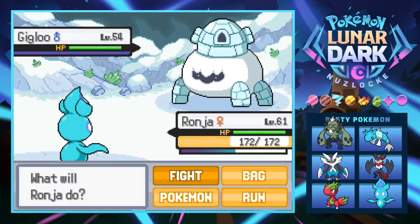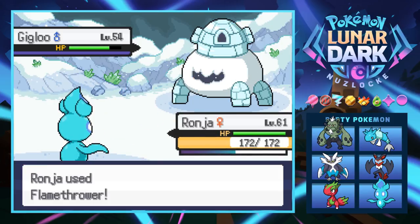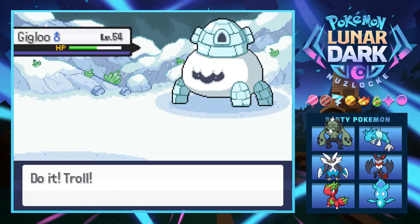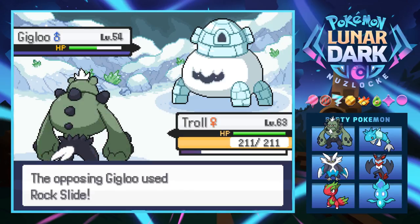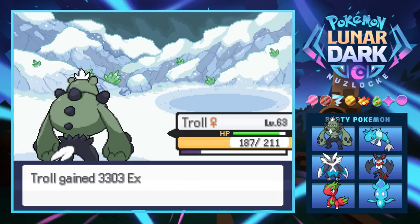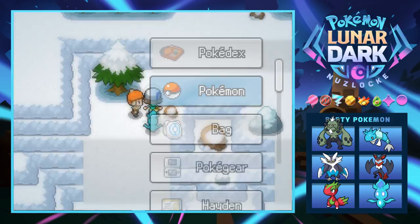Next is a Gigloo. We've seen two Igloo pokemon but I don't know what a Gigloo is. It looks about the same as the other evolutions but it's got some legs now. These things have Rock Slide which absolutely destroys Ranja, so I need to be careful. Let's switch into Troll — these things might be part rock? Rock Slide doesn't hurt Troll much. We can give Ranja a break and watch out for this in case the gym leader has one.